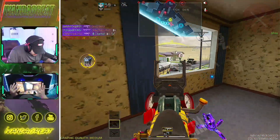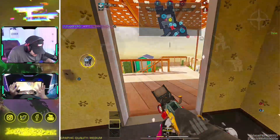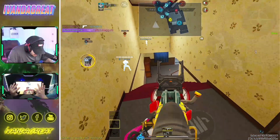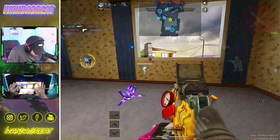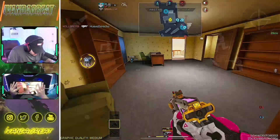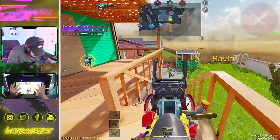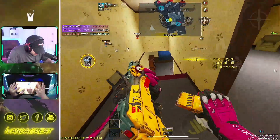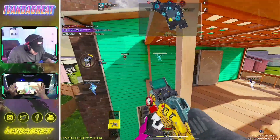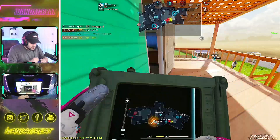We're on a 5 kill streak right now. Where are these guys going? Is he pushing A? I'm so confused right now — I can hear them down there but I don't see them. This gun is very... I didn't think I was going to get that player. We can get him on B. Oh no, we ran out of ammo. That's so unfortunate. We're going to have to get a gun or something.